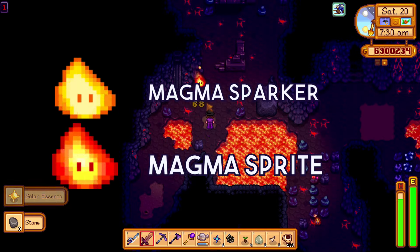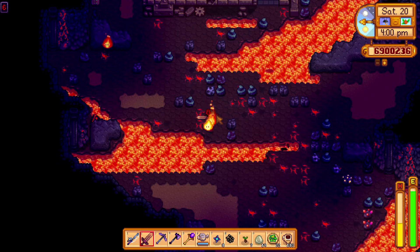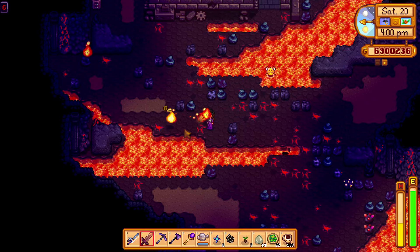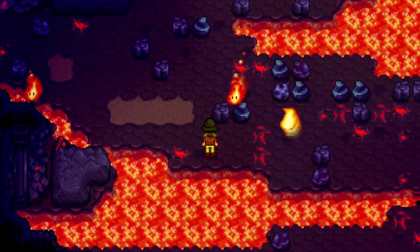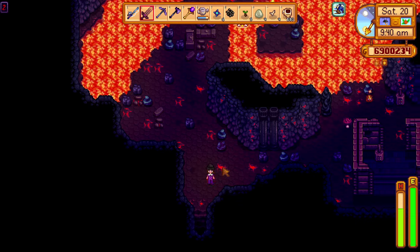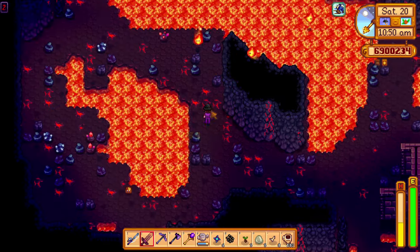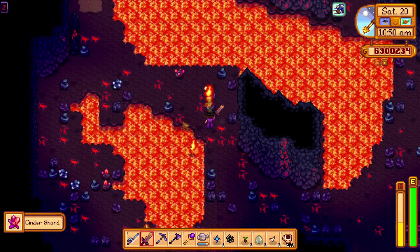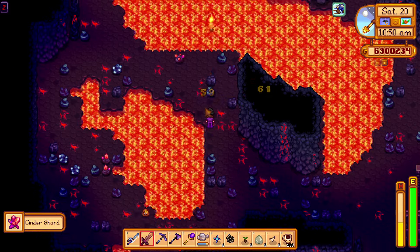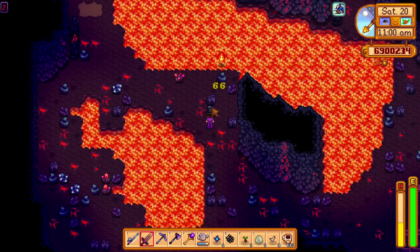Then you have the magma sprite and sparker, whose attack pattern is similar to the serpent in the Skull Cavern. The magma sparker can give you a burnt debuff, which slows you down and makes you weaker, but it only lasts 6 seconds. With both the magma sprites and sparkers, the technique I find best is to just stand still and wait for them to come to you. Sometimes the magmas tend to come at you from different angles, so it's best to face the direction in which you know you can actually hit them. Then when they're about a block or two away, you can start swinging your weapon.